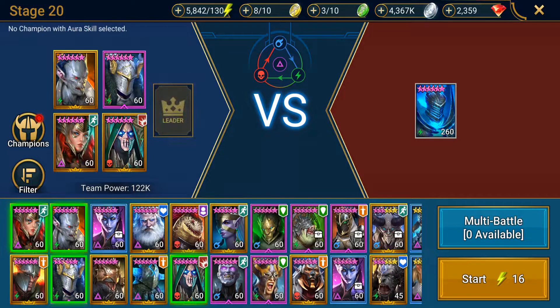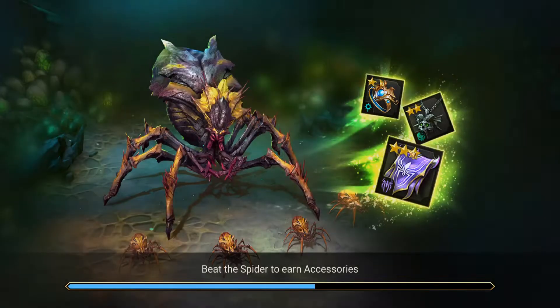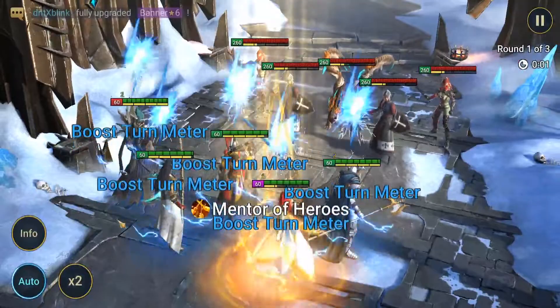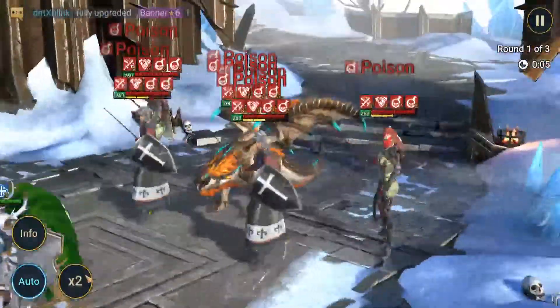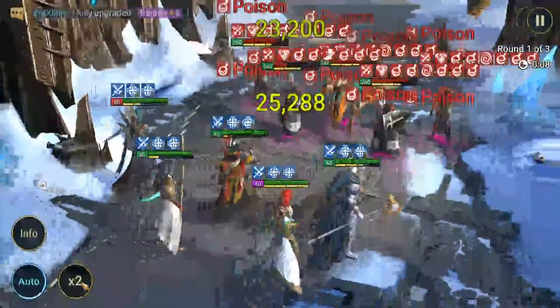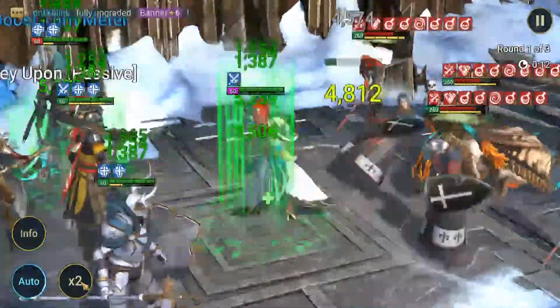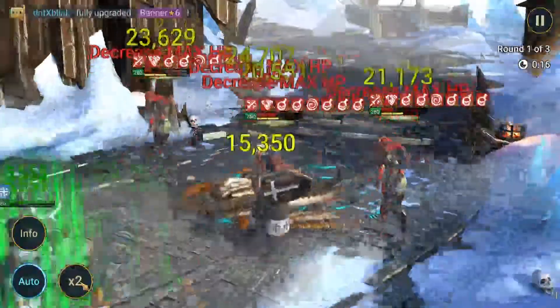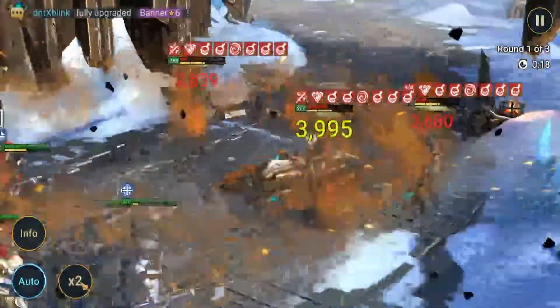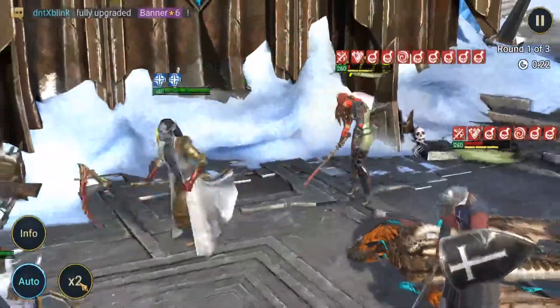So we're going to take him out and just toss him as the nuker. He uses his A2 first. I just want to see all these health bars get chunked right now — except they're not going to get a turn. Nathalel's on the team. Look at all the poisons — it's so fun.